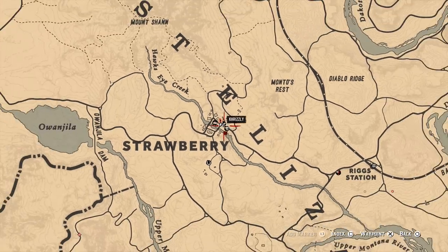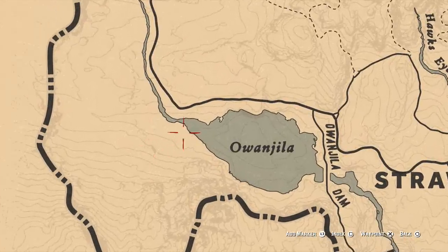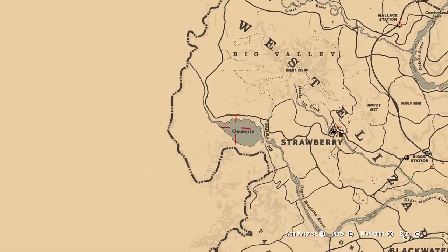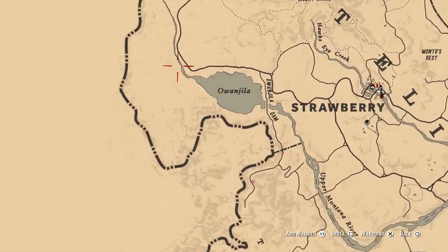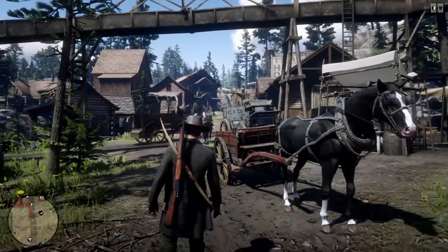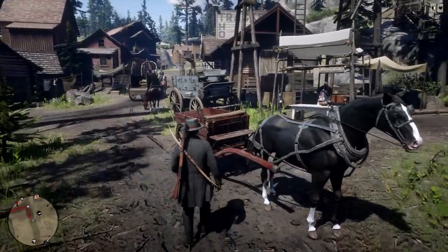I'm going to show you on the map exactly where we are and where we are heading. I'm here over in Strawberry because I was just turning in my fresh loot, but we're going to head over to this small river leading into a small pond. We're going to base ourselves around this region as it holds a ton of fish — more than any other pond or lake I've seen in the game.